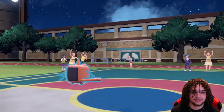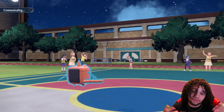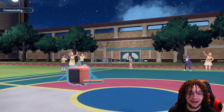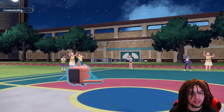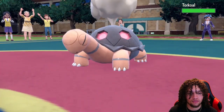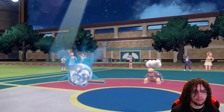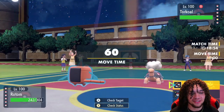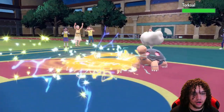They do opt to Volt Switch, and that does a decent amount. I assume we see something like Sandy Shocks. If Sandy Shocks comes out, we can easily go into Tinglu for sure. We'll see what they want to go into here. Their team doesn't really respond to Rotom that well. I could have Volt Switched as well, and they do go into Torkoal. So this time we're just going to fire off a Volt Switch.